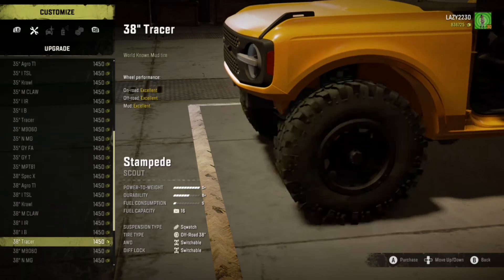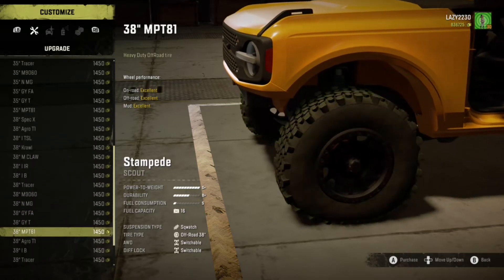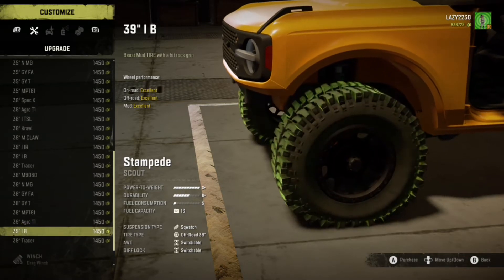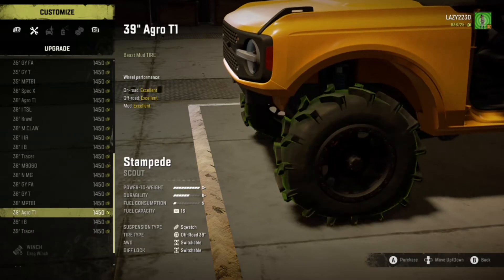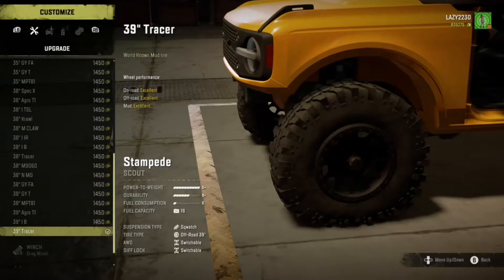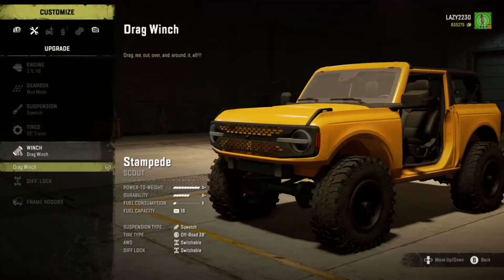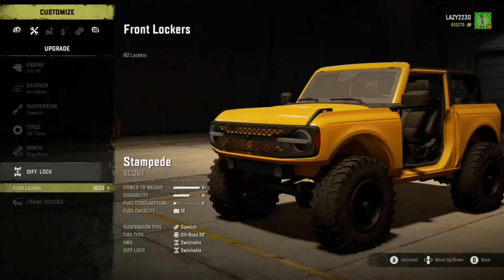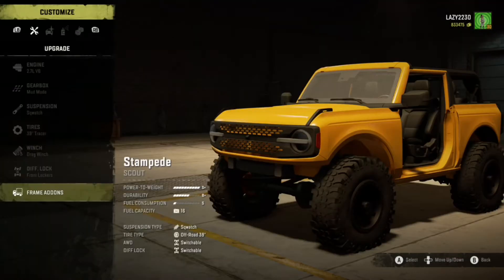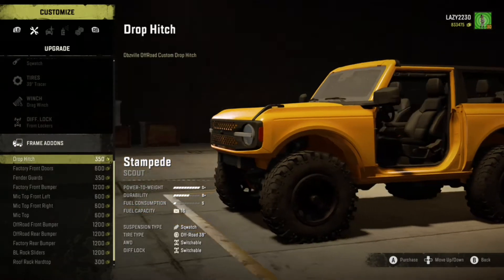This truck's pretty cool. Since it's on console now, definitely check it out. The transmission I put on this is like a mudding transmission, so you have higher power, and then the winch - there's just one winch option. You can add front lockers and a drop hitch. There's quite a bit of customizations for this thing, which is cool.